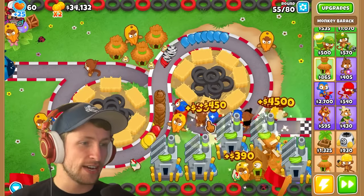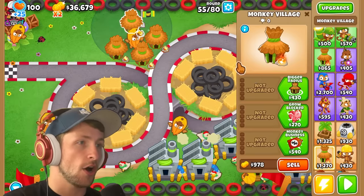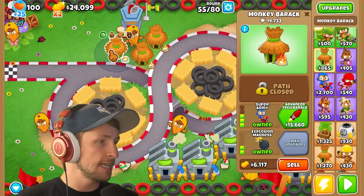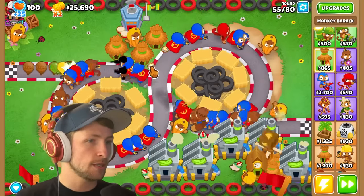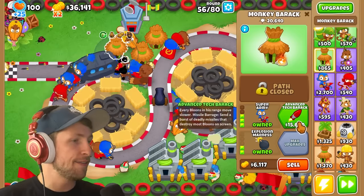Let's put a village on the barracks, get an MIB and attack speed boost, and then get the machine gun. Advanced tech: every bloon in its range moves slower, and it sends a burst of deadly missiles that destroy most bloons on screen. It looks like this will now slow bloons within its area, which is pretty nice, and we have a tech that will destroy most bloons on screen.